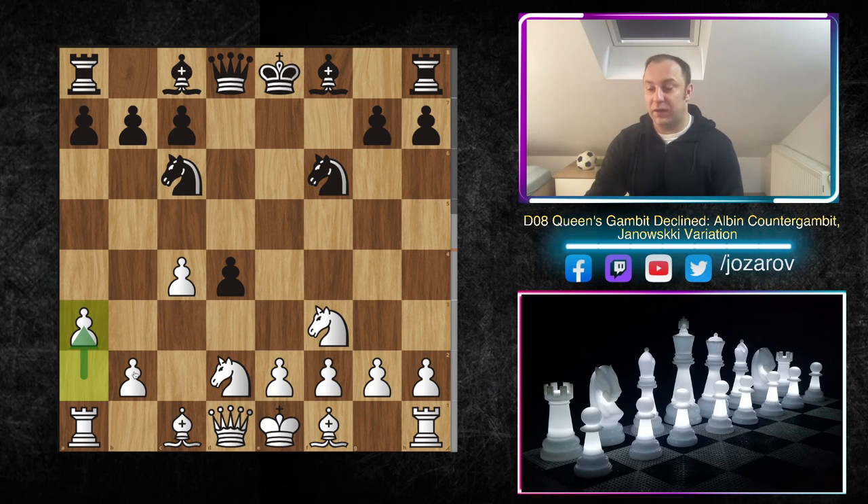This a3 idea is really worth studying — it's only working when your opponent plays this f6 idea. Please check out our previous analysis because sometimes a3 works and sometimes it doesn't — these tiny details you have to know. But if you memorize them, you can have great fun and will probably destroy the Albin Contra Gambit every time. I hope you enjoyed the study about the Albin Contra Gambit!